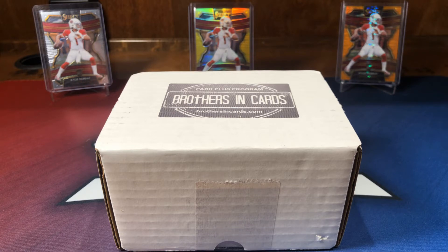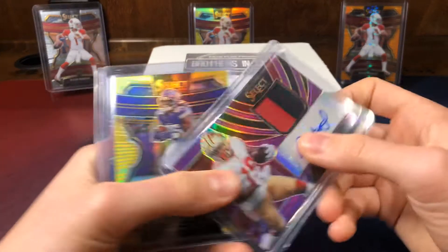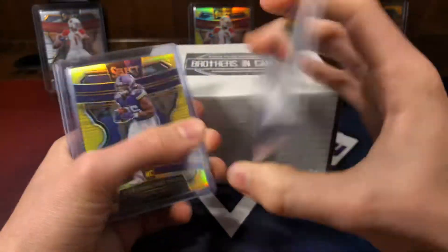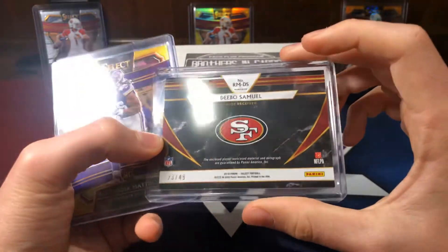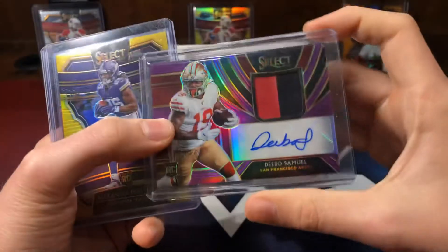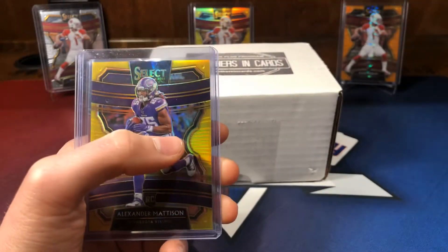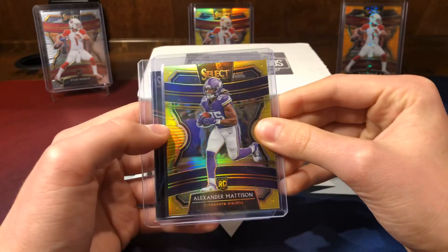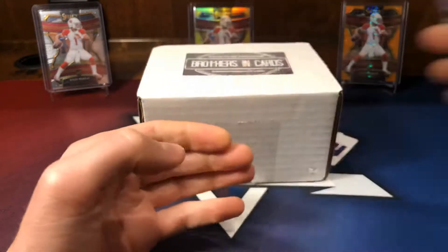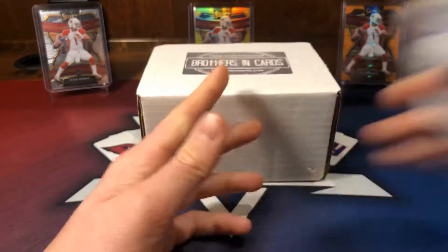Here are a couple of the highlights from those boxes. We got a couple of Drew Lock numbered cards — one is already sold, one's on eBay and I don't have it here. One of my boxes was missing an autograph, so I sent in the box number to Panini — I think it's coming back, so I'll let you guys know what I get from them. The top hits were a Debo Samuel RPA out of 49, an Alexander Madison Gold out of 10, a Marquise Brown out of 25, and a Russell Wilson out of 35.